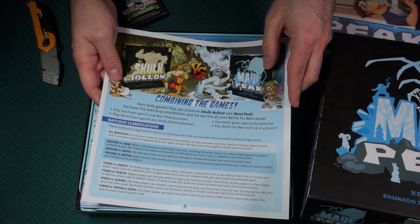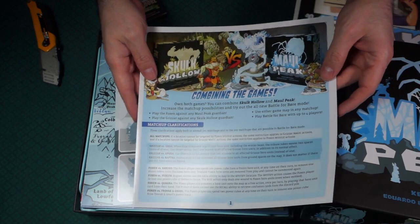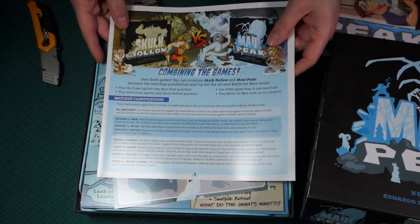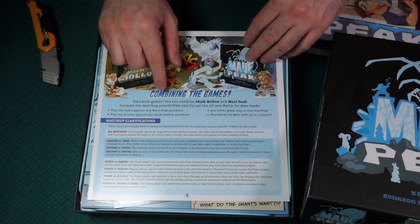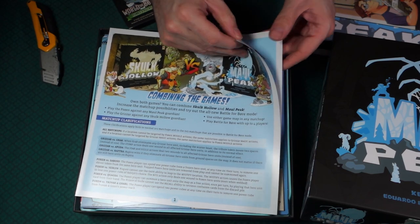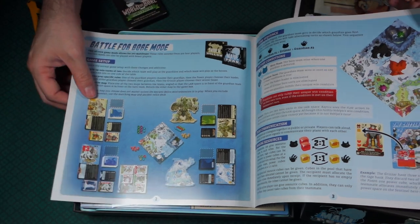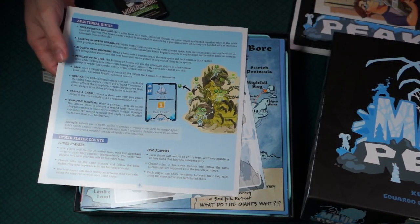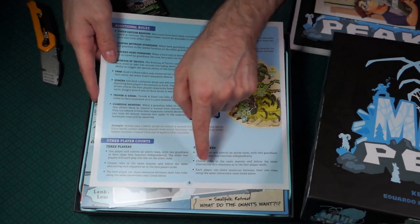Here we have instructions on combining the games - how you're supposed to mix and match them. That's pretty cool, because you can play the Foxen from the other game, and then this is the Grizzor in this one. There are also additional rules and other player counts explaining how to expand it out.